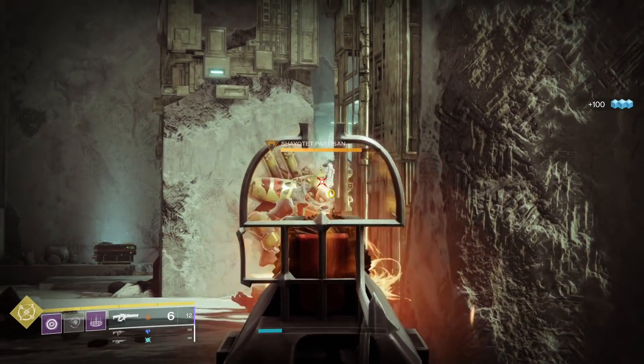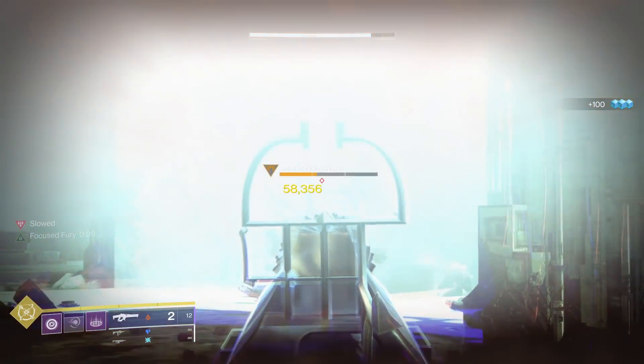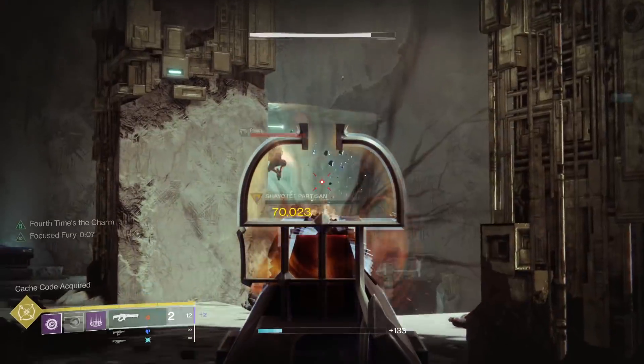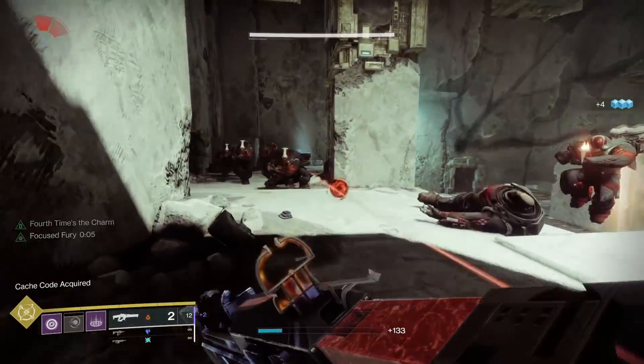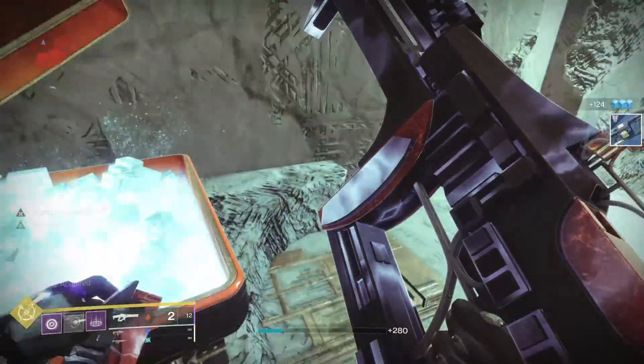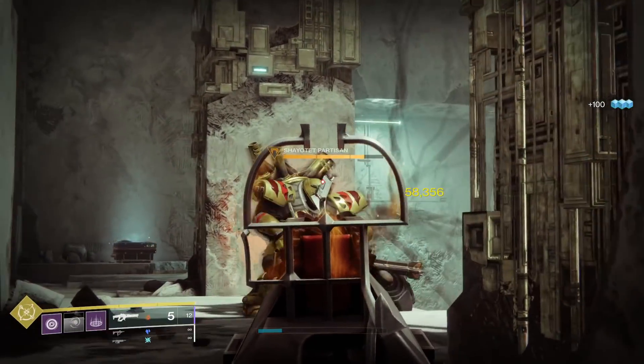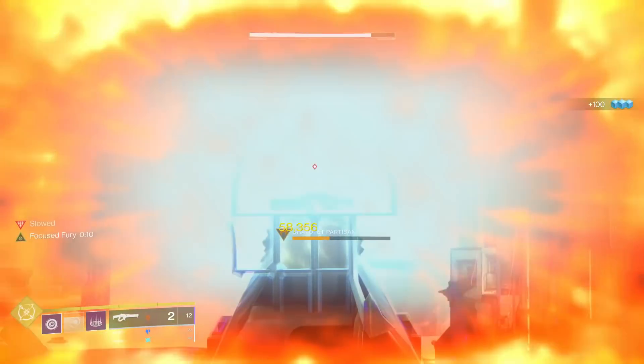Focused Fury states: dealing half of the magazine as precision damage grants this weapon bonus damage. The shot count is reset whenever the weapon is reloaded or stowed. Another good point of comparison is that both of these perks last for 10 seconds. The timer on screen says 9, but it does stick around for the final second at 0, so you do get it for 10 seconds.